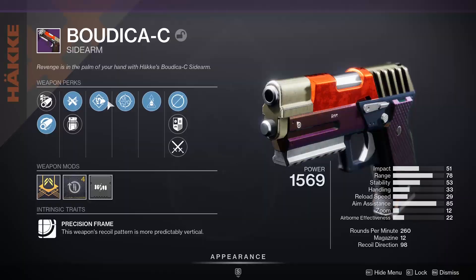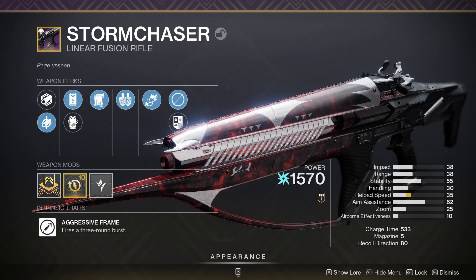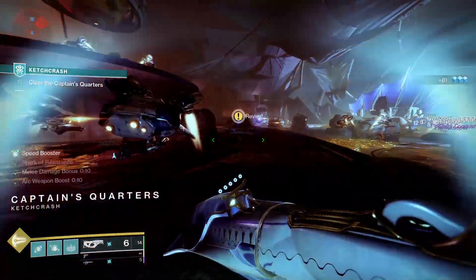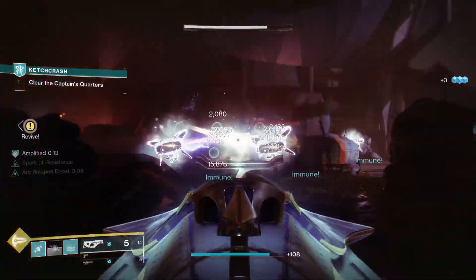For my kinetic weapon, I put on the Boudicca C — not because I wanted to do my best Zavala impression, but because it has the brand new perk Pugilist, which generates melee energy on final blows. For my power weapon, of course it's the Storm Chaser. With Font of Might turned on, a Firing Line Storm Chaser is pretty damn disgusting damage.